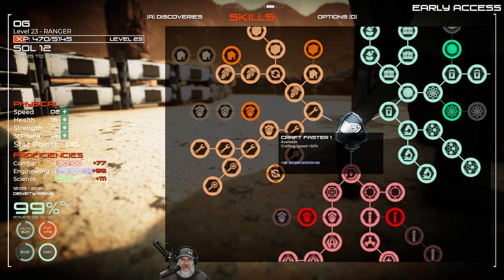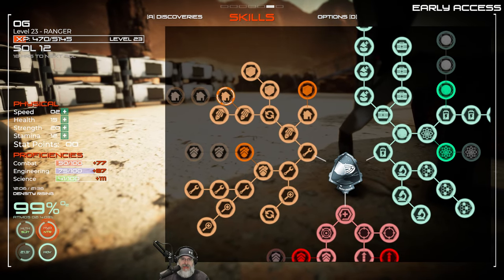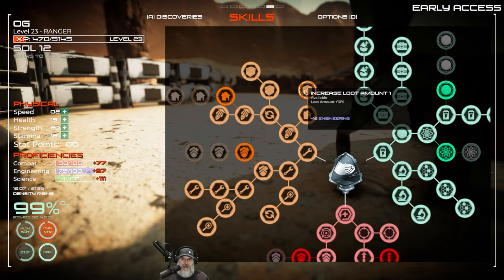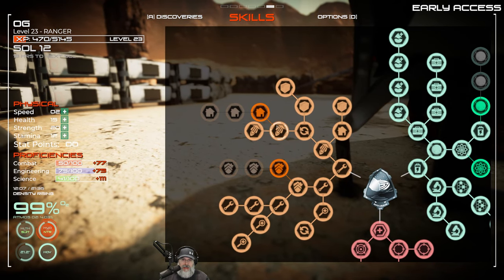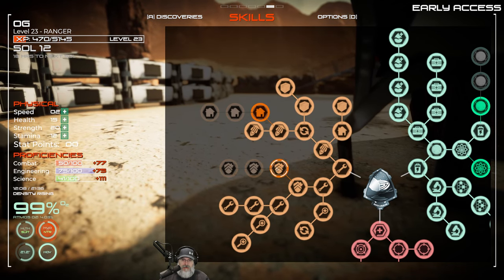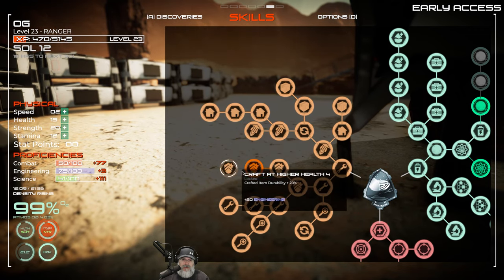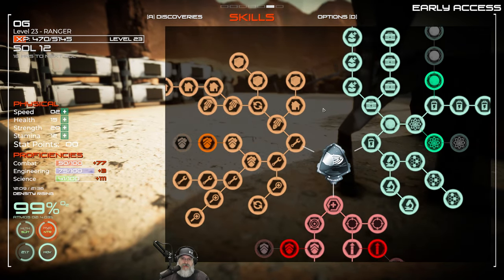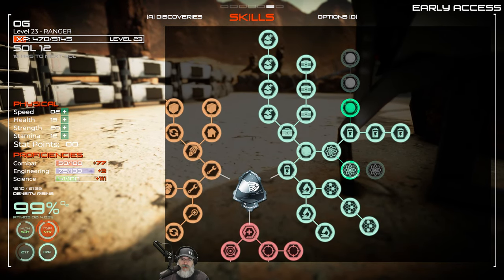Let's finish out craft faster, max out hover booster. We want increased loot, then repair, higher durability, and suit breach. Let's max those out — we just have these two suit breaches left and then we're done with engineering.